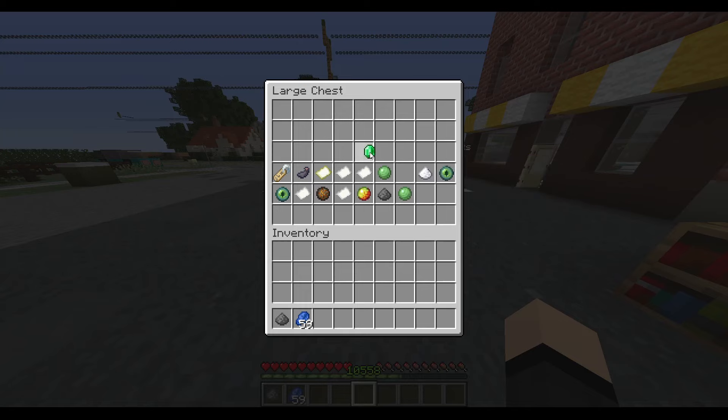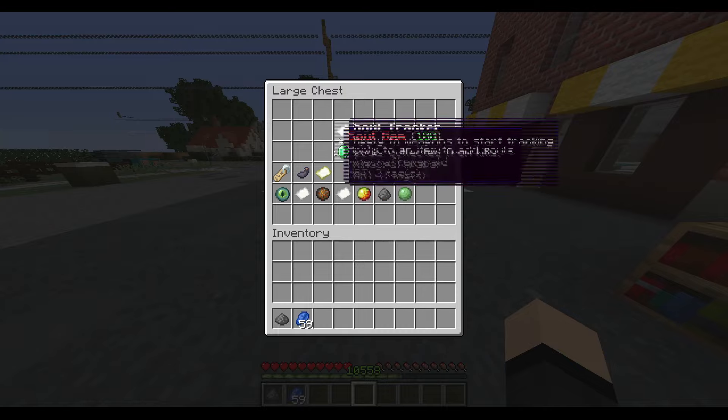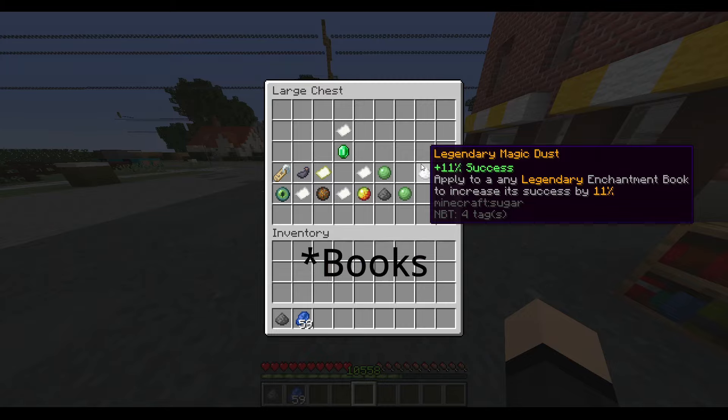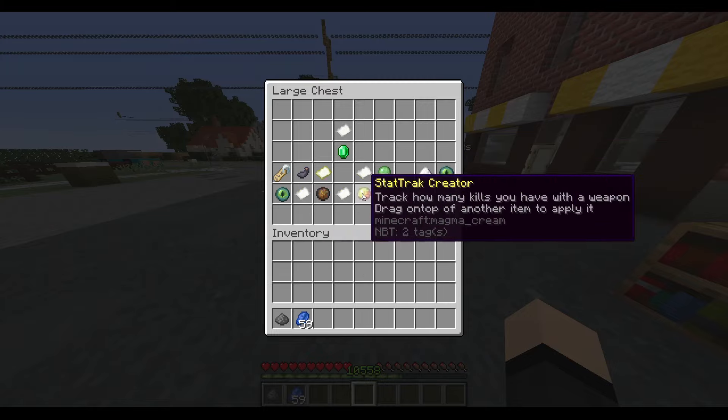The soul gem ties back with the soul tracker as a custom economy feature. You can use it to charge for activating enchantments — so if you have an overpowered enchantment, you can charge soul gems applied to an item to activate it. Magic dust, which we got from the Tinkerer, can be applied to items to increase success chance. There are way more items you can check out on the plugin page.